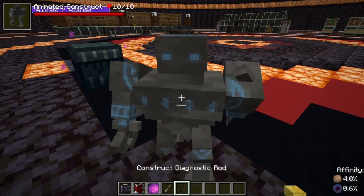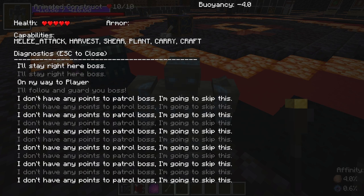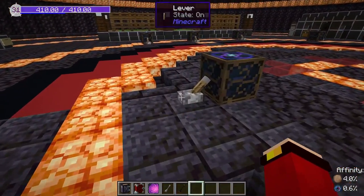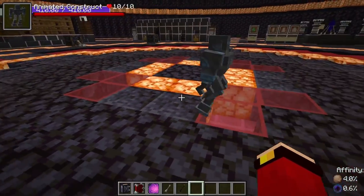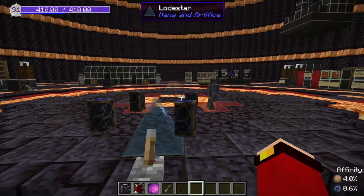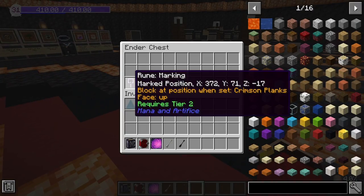The construct diagnostic rod shows his current state. Turn off the lever to release him and he comes running — this is complete insanity, he moves so quickly!